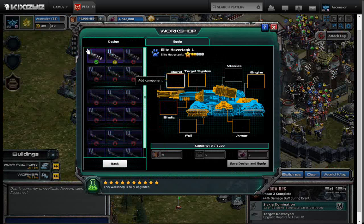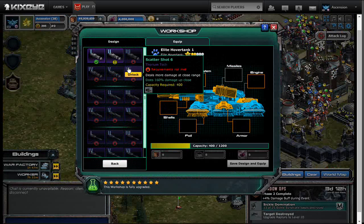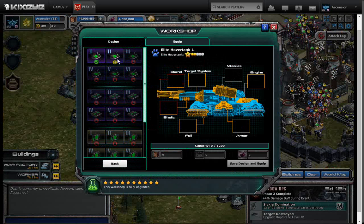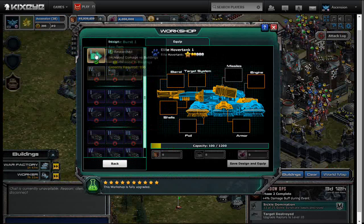So let's go over what Pack 1 has. Scatter shot for the barrel, which increases damage up close. The targeting system gives an increase in fire rate, a decrease in reload time, and an increase in turret turn speed. For missiles, it gives an increase in damage against buildings.